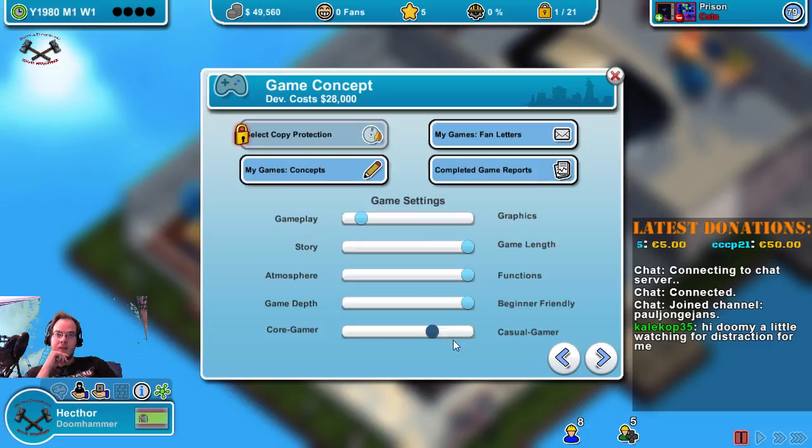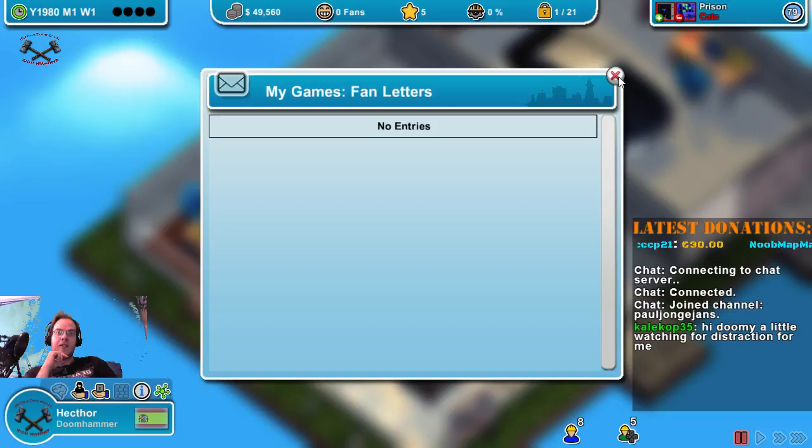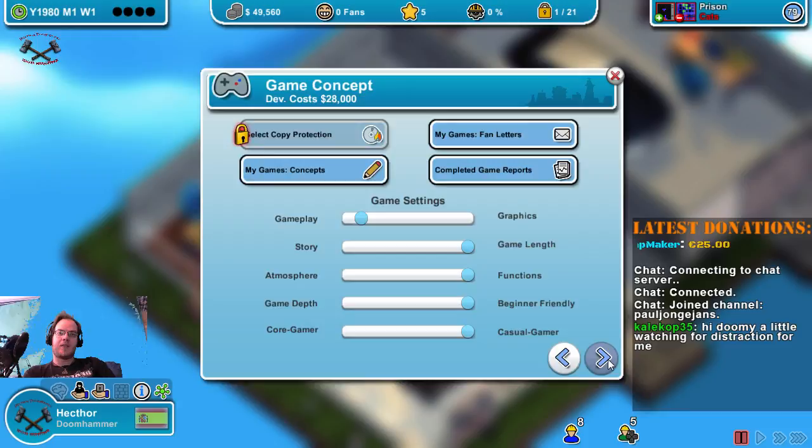We don't have any concepts yet because we haven't done any games. No file letters, no game reports yet. Now the priority — in what we are going to use — I also have a guide for that.